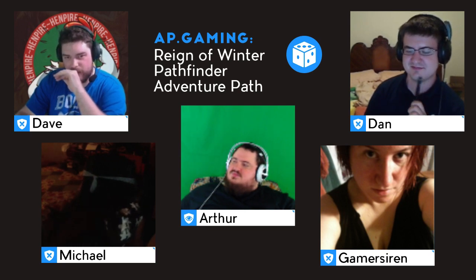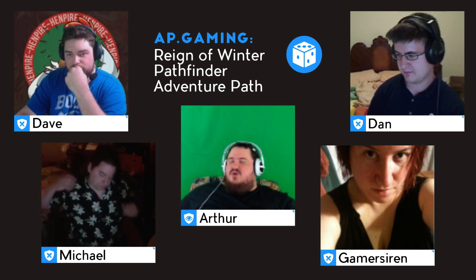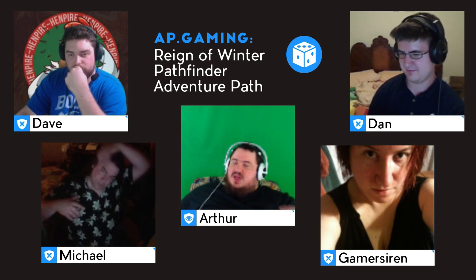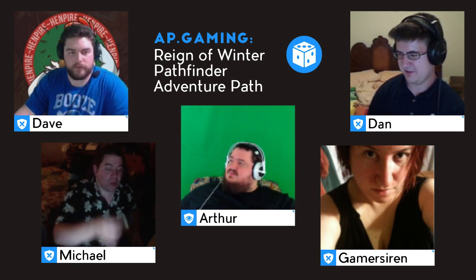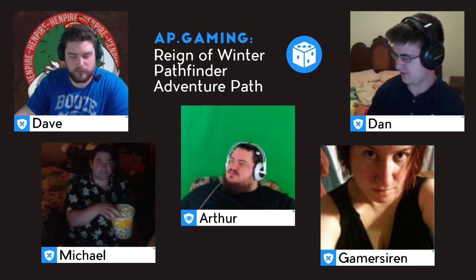Wait, I could probably put one point into strength, couldn't I? Take out a charisma. Because you don't get an extra point at 19, right? No, you don't. But at level 4 you get one point to put in any attribute you want. So if you have a 19, you can bump it up to 20. If you're going to be using a repeating crossbow, strength's probably not that useful to you.